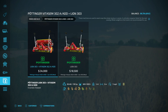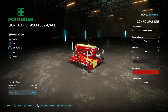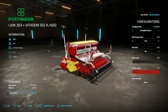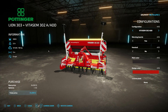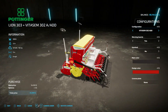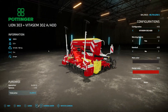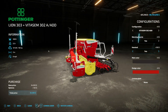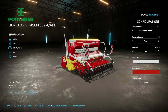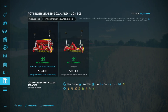Next up the Pöttinger Vitasem 302 — we've got a seeder and a cultivator here. The Vitasem holds 1,000 or 600 liters for seed only. It will do wheat, barley, oats, canola, soybeans, sorghum, cover crop, and grass. 2.5 tons, 165 horsepower required, 3 meters at 8 miles an hour. As long as you've got this it will basically direct drill because you're ripping up the soil in the front. Warning boards yes or no, handrail on the back, main color white or black, design color red or black.